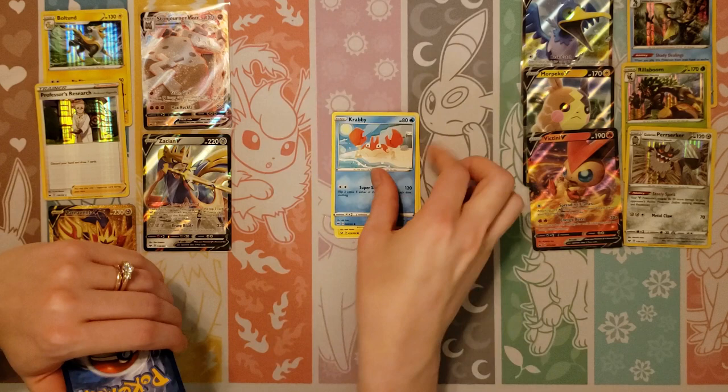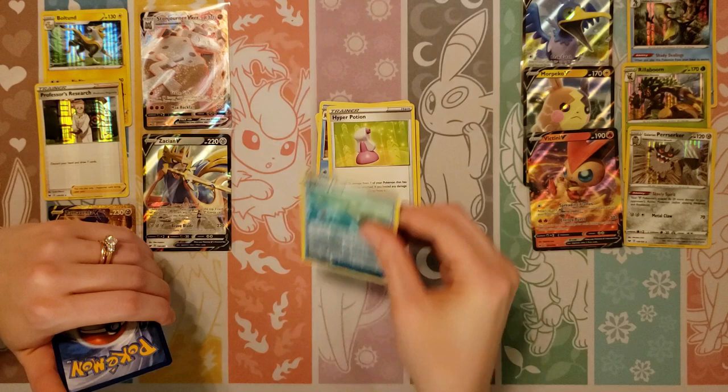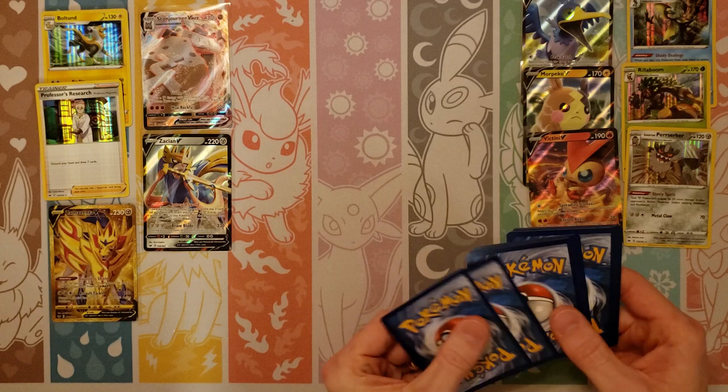Yamper, Krabby, Cufant, Balltoy, Salandit, Grass Energy, Crushing Hammer, Kingler, Hyper Potion, Ordinary Rod, and a Turpinator. You're going to pull the gold Ordinary Rod too! You pull the gold Pokemon, I'll pull the gold items — that'll be our deal. Well, I've only pulled the Quick Ball.